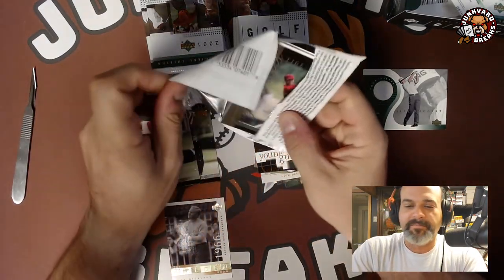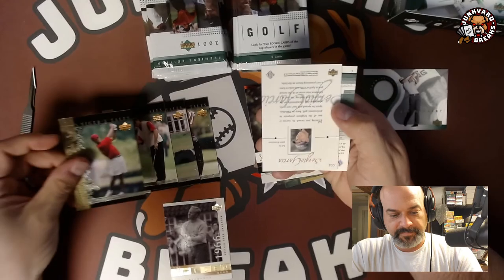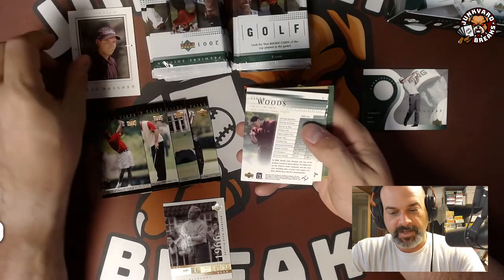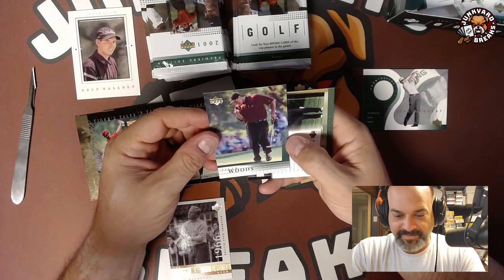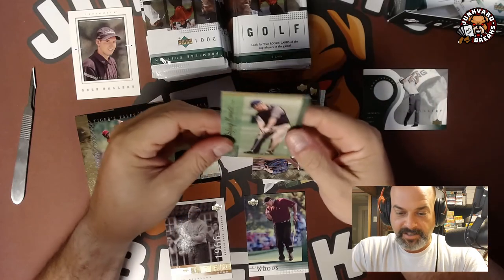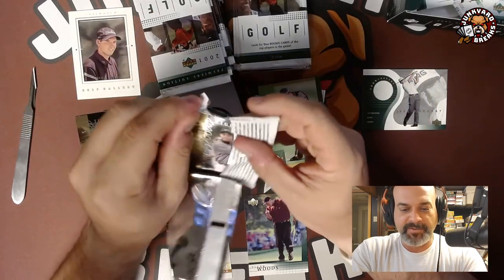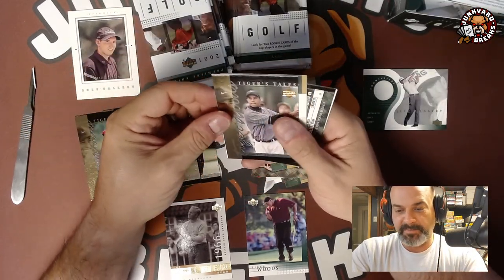Another Tiger's Tail. There's a Sergio insert, Jack Nicklaus, Sergio Golf Gallery — interesting. And we got one — yes! Tiger Woods rookie! That is the Tiger Woods rookie card. Lee Jensen and Jack Nicklaus Defining Moments — very happy, very cool. And just like that, paid for the box. With all these Tiger Tail cards, this box has been paid for many times over.